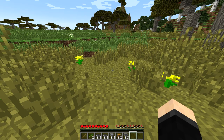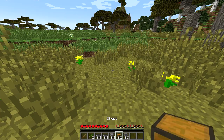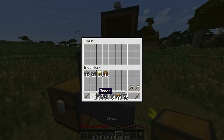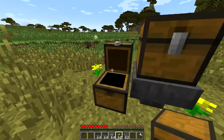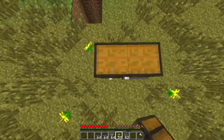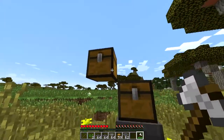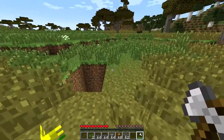While the vanilla hoppers can move items from place to place, they do have their limitations. For example, if I put a chest here, a hopper here, and a chest here, and put these seeds in here, it'll move into this chest. But if I instead wanted a chest here, a hopper can't really do that because it's above, and hoppers can only go to the side and down.